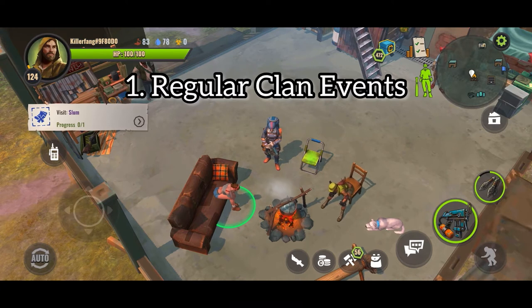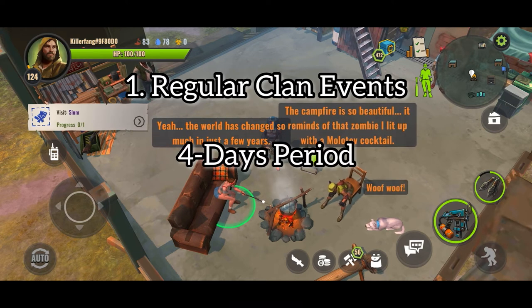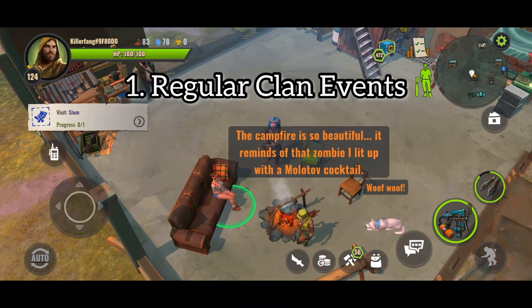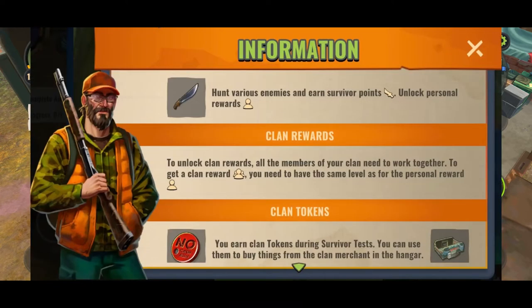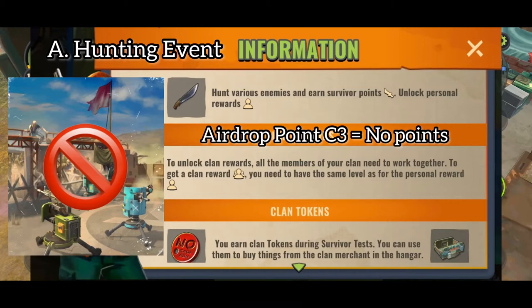First, we'll talk all about Regular Clan Events. These are events that are held weekly and have a 4-day period in which Clan members will complete tasks to earn points for themselves and for the Clan. We currently have two kinds of regular Clan Events. The first one is Hunting Event. This event is all about killing various enemies in any map, except airdrop points C3. Why? Well, just imagine high-level players spamming Red Flare — it'll be unfair to new players.